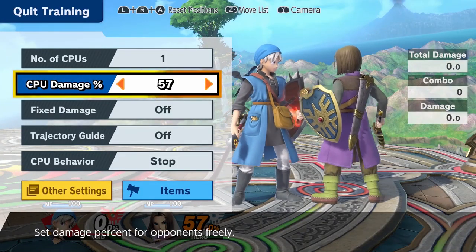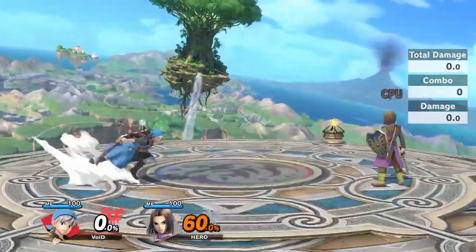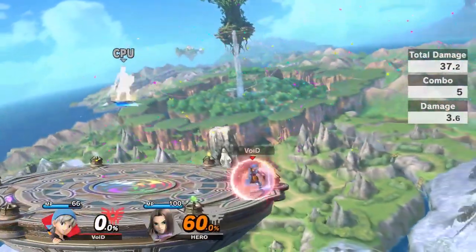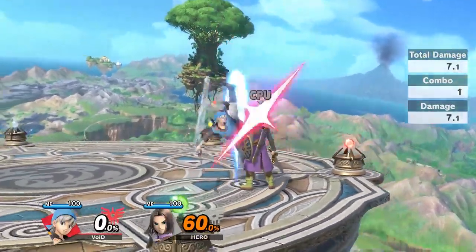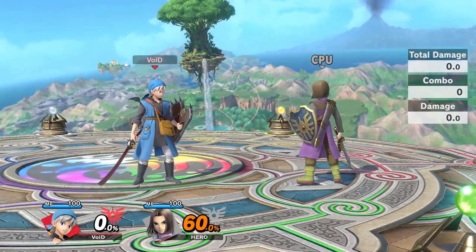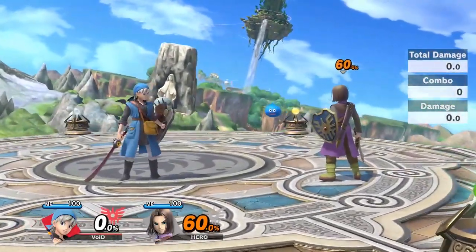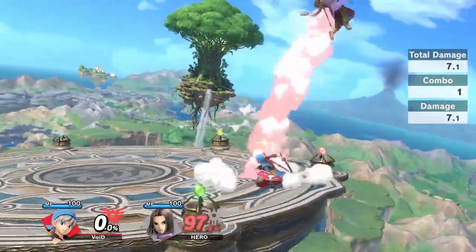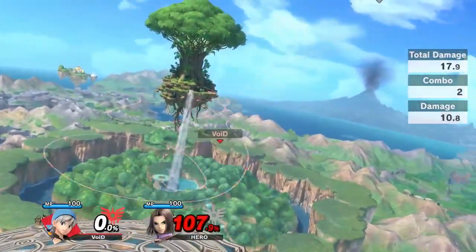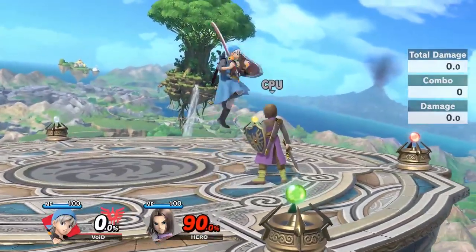Around mid-percents, falling up air is still a very strong combo starter — you can still do up air into various options. But the biggest one is getting up air into fireball. As you get that anywhere near the ledge, your opponent is going to lose their stock. He has very many options to kill you very early. Up air kind of never stops being a combo move for this character, so if you can get really good at landing falling up airs, you can turn this character into a combo fiend.